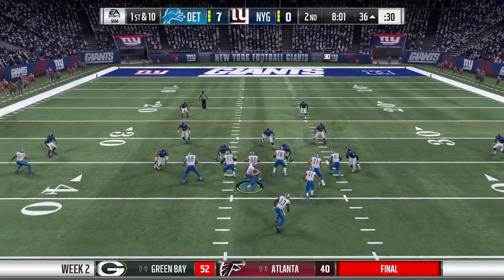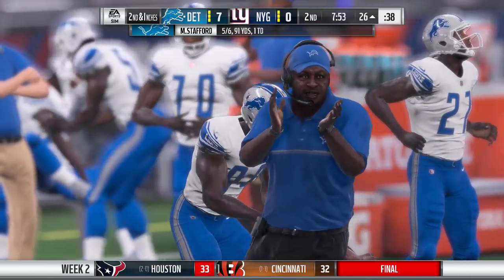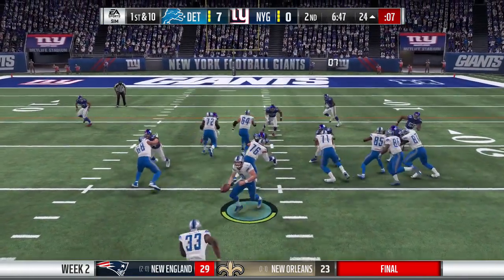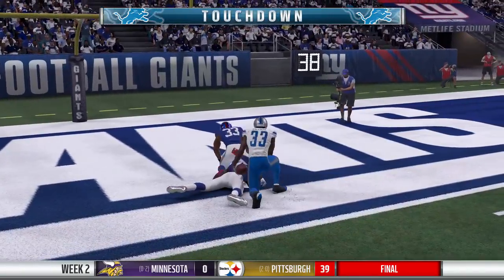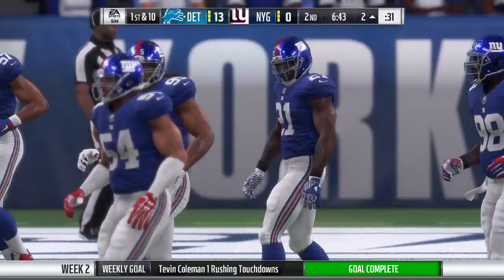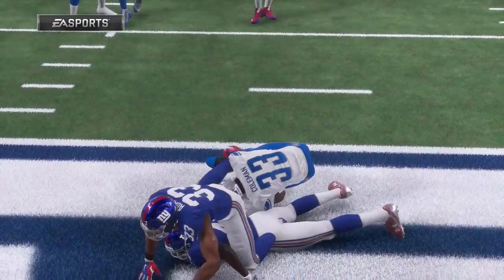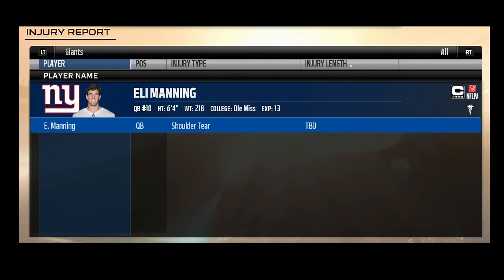Eli Manning is in considerable pain. There he is sitting without his helmet on the trainer's table and not looking like he'll return. The backup is Geno Smith. But right now it's the Lions offense with a short field, looking to make this 14-nothing. Tevin Coleman rips one right up the middle and he will score! Wow — Tevin Coleman paying immediate dividends. I'm really liking our move here and I'm liking the balance now with the run game and the pass game.